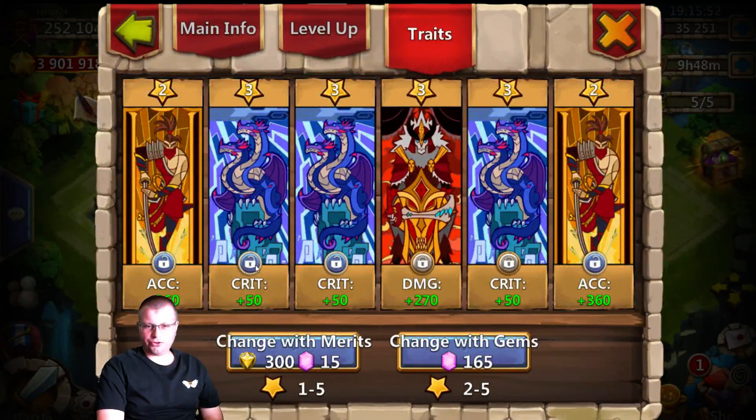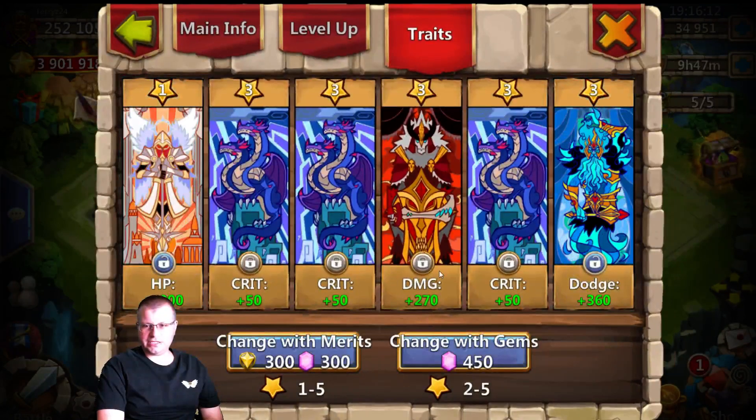What do we got here? Another three - crit and crit. That's crit damage. Crit plus 50. Accuracy - I don't think I'm really worried about that. But maybe... how much more do they go up? Now we're getting into 300 gems. But my goal is to kind of always get threes - I'm not going crazy. Like there's a dodge - Minotaur with dodge would be good.